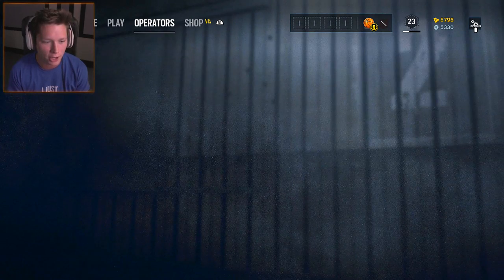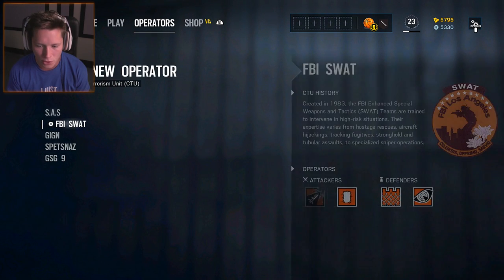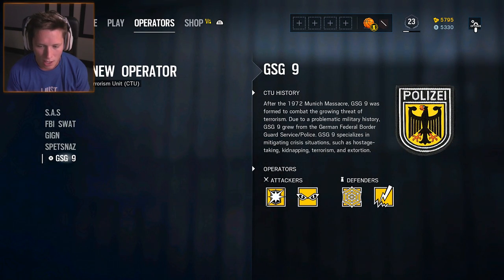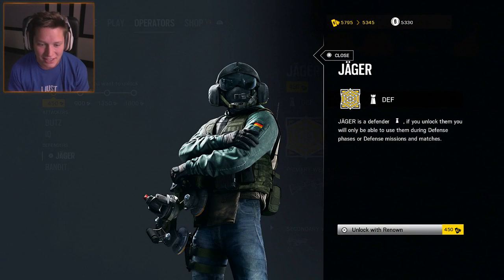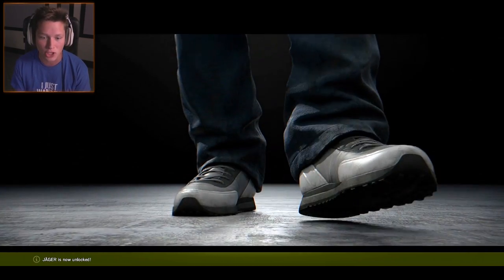We're gonna go over to Operators and unlock a brand new one. I don't know which one he's in, so we'll just look through here. He's this one right here — GSG9. We've got Jaeger. I'm really excited about this. You guys have had nothing but good things to say about Jaeger; so many people have been asking me to get him for such a long time.